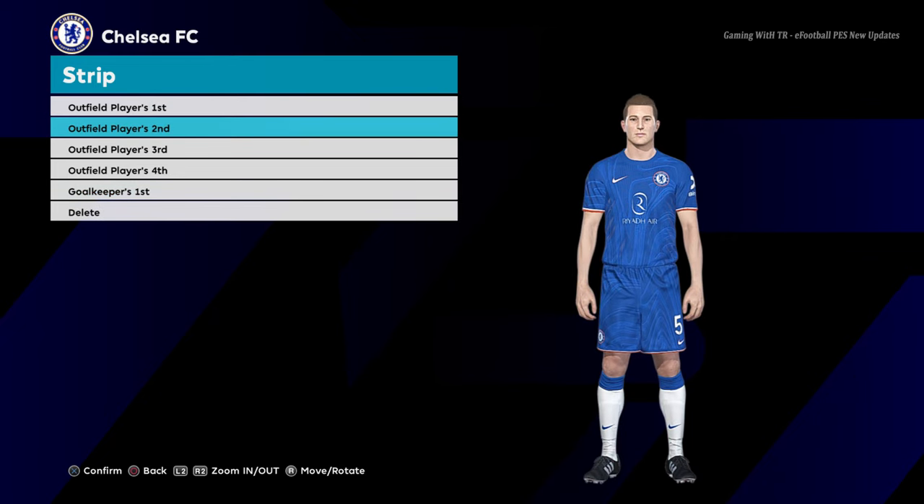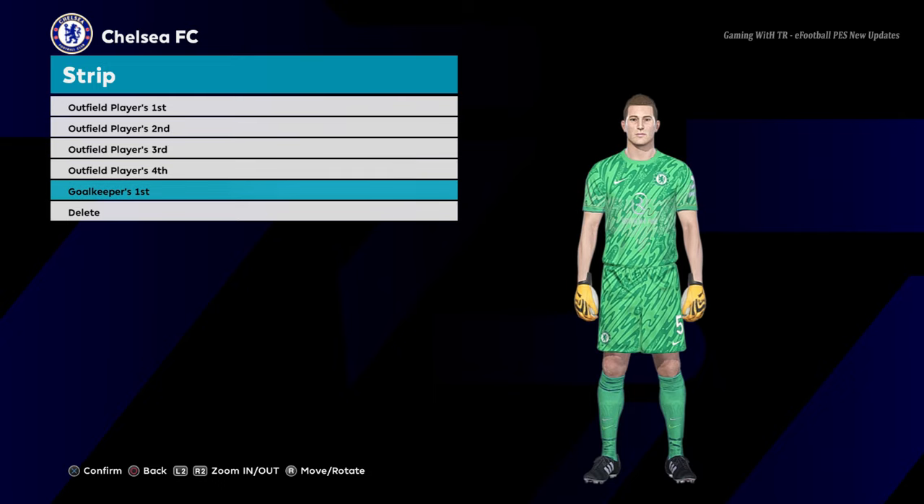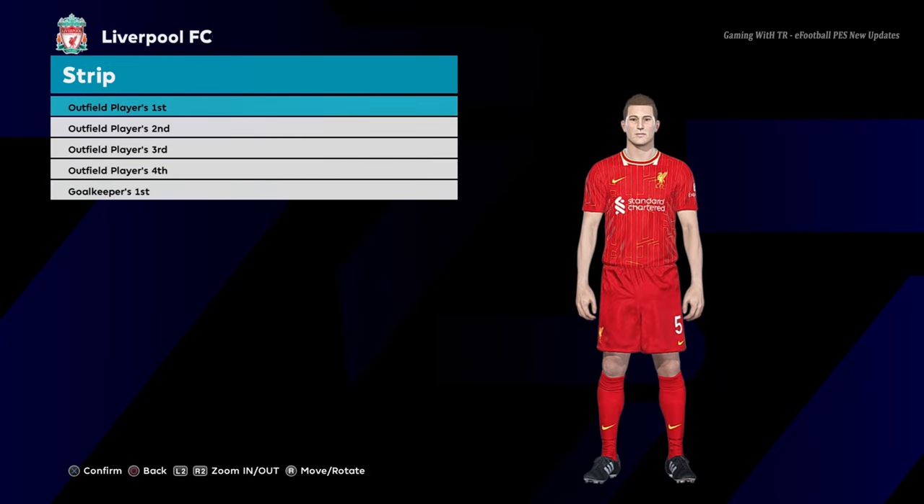Let's go for the next jersey. Here is Chelsea home jersey. You guys can see this is the home jersey of Chelsea, here is the away jersey, and here is the goalkeeper jersey.